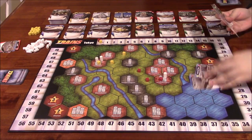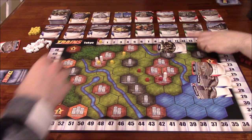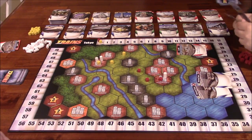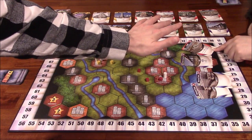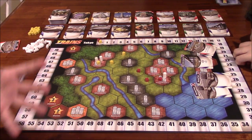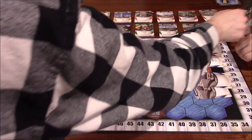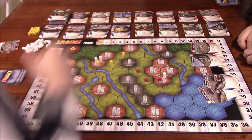Ida Lee draws two normal trains plus a landfill card. She uses the landfill to get rid of her waste — but a question arises about whether waste gained from playing a card that same turn can be removed. Vince clarifies: waste gained from a card goes into a 'gained cards area' separate from your hand, so the landfill only removes waste already in your hand.